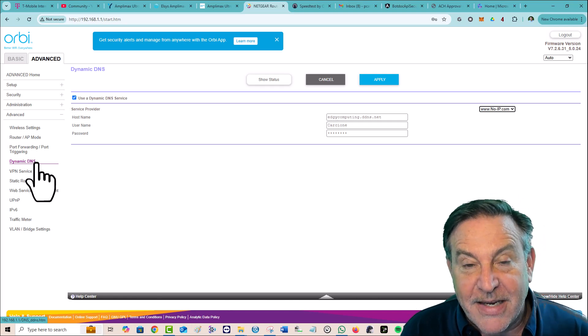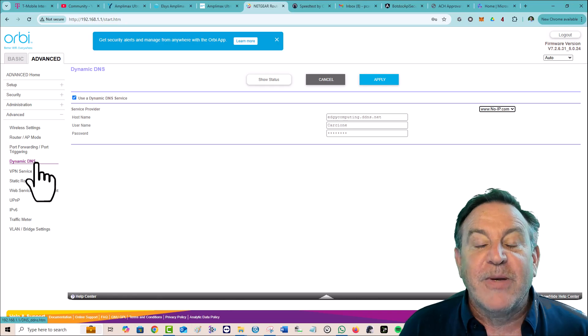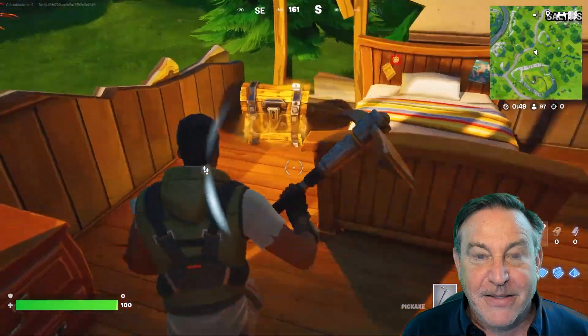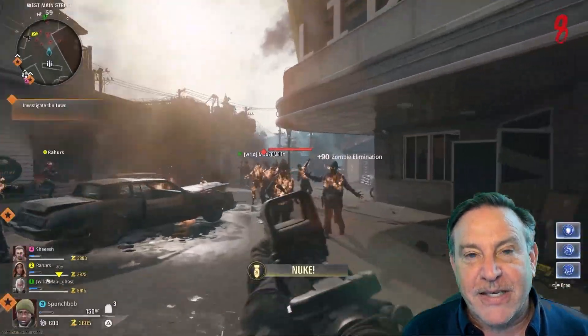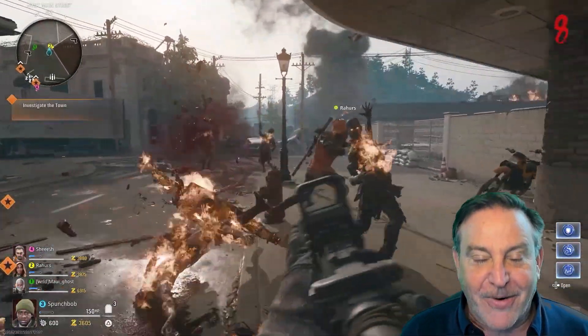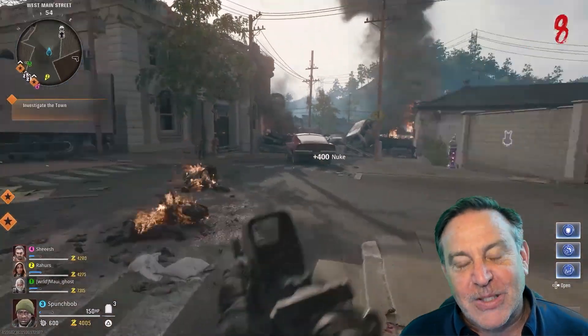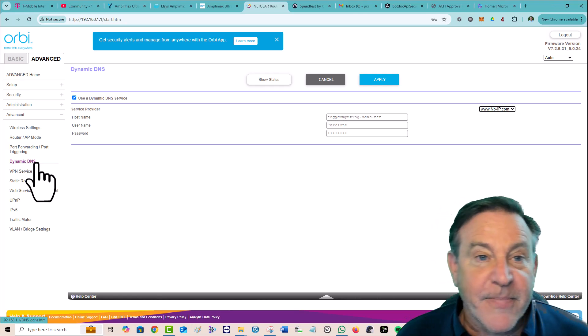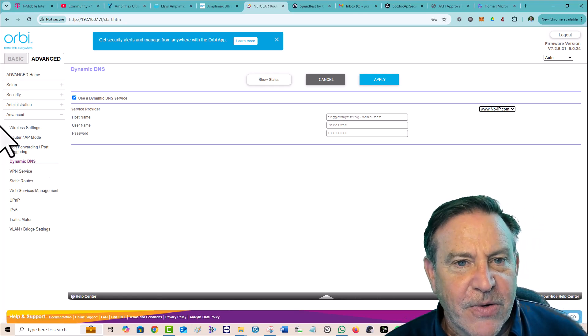I'm going to share all of the settings I needed to make this possible. We played multiple multiplayer games — Fortnite, which is a lot of fun and a little easier, and Call of Duty Black Ops 6, which is a hard game, but it works beautifully. We got zero network errors the entire time.